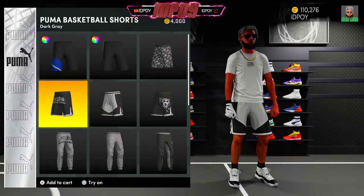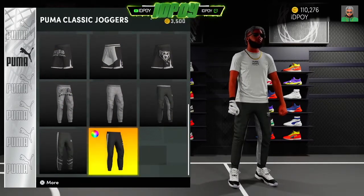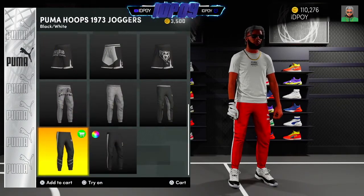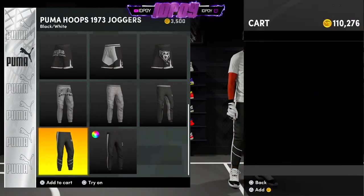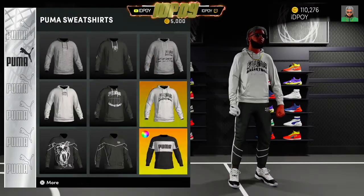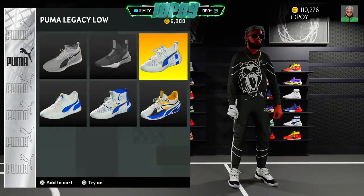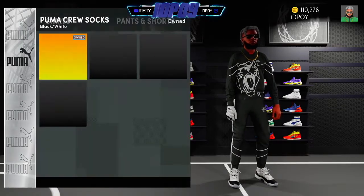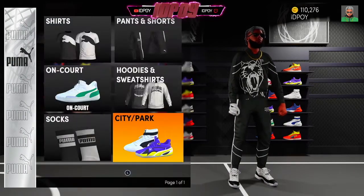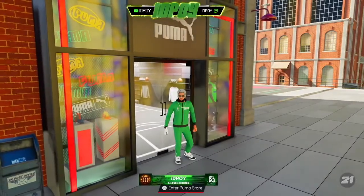There's some type of new shorts. Got a whole bunch of hoodies — nothing really new. You can buy your MyCareer shoes in here, and you can buy City and Park shoes in here. Off to the next one.